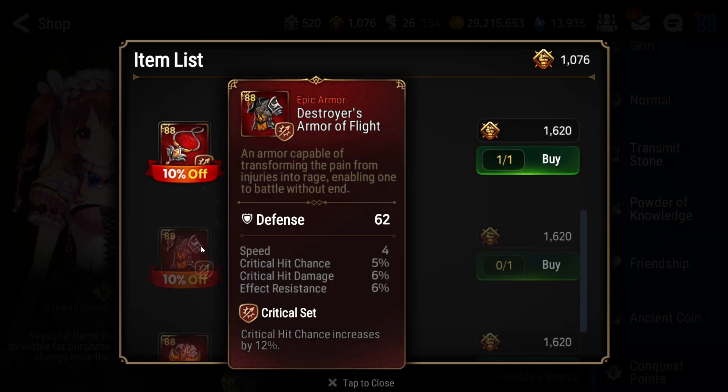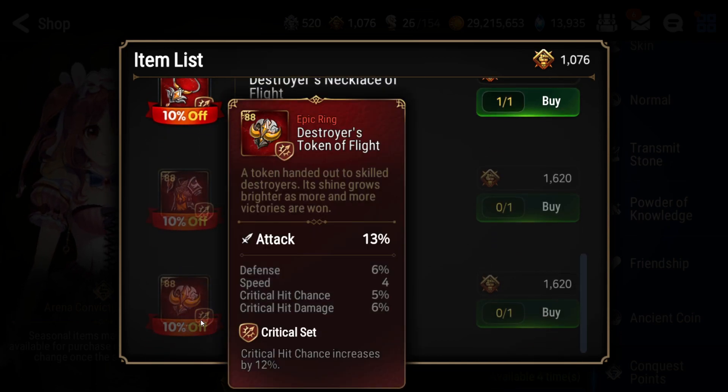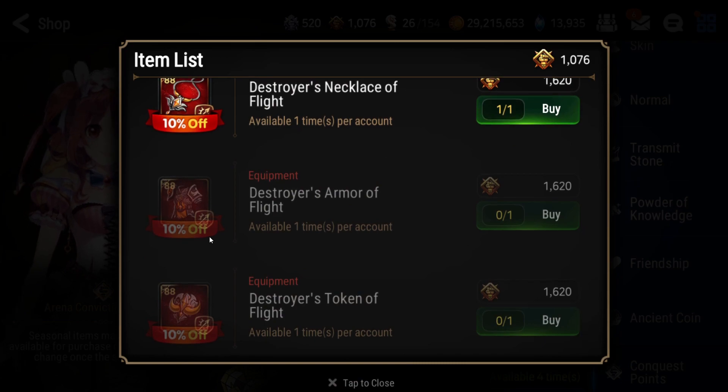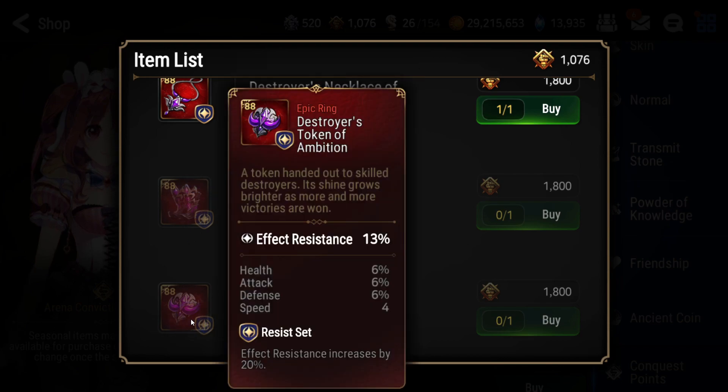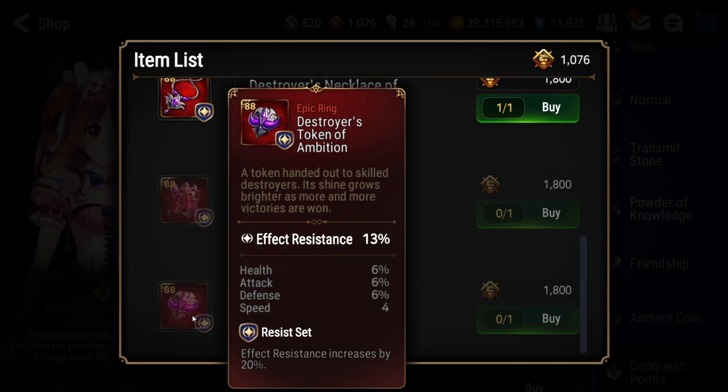For the crit set, you can get the chest, the necklace, and the ring, and put them on your DPS units that need crit chance. For the effect resistance set, get the boots and the ring and put them on your Angelica or Montmorency.